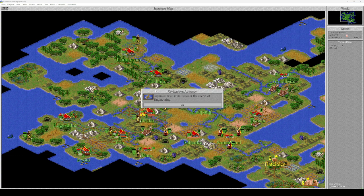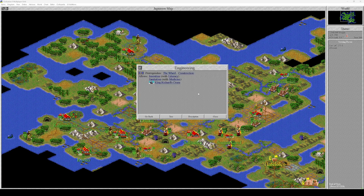Give me another caravan. I have engineering, invention, sanitation, and King Richard's Crusade — I would actually like to do that. It's not expensive, it will cost only 300 shields, and the most productive city is going to be even more productive.